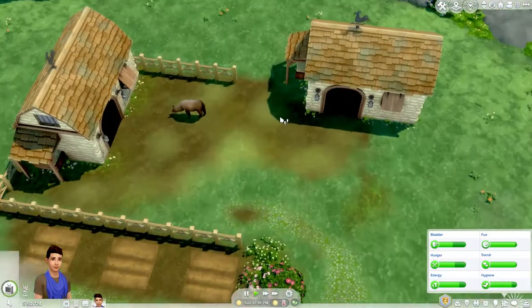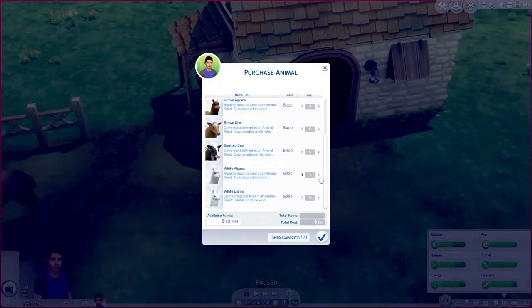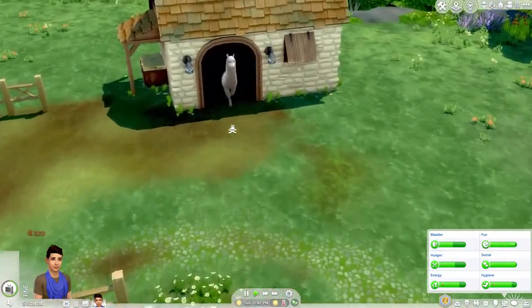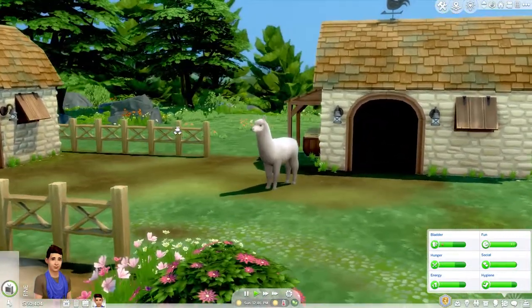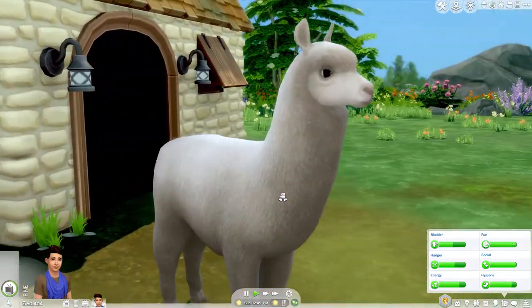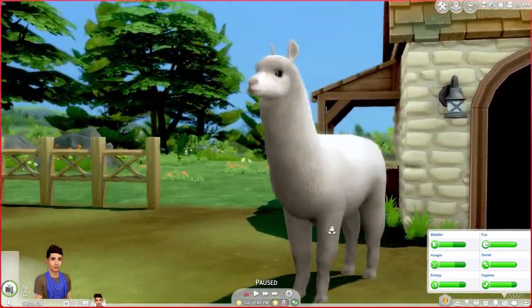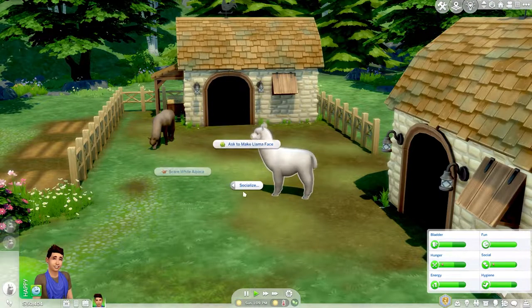Let me quickly showcase the other one. We have a white alpaca — look! Oh my god, they can be friends! So this is the white color. You can very very well see how the little texture is, how it is shaped and everything. Let's just socialize a little bit with the alpacas.